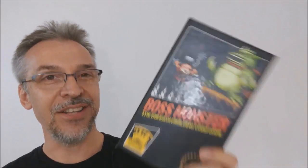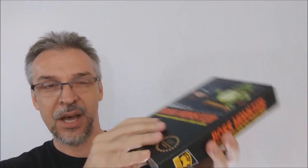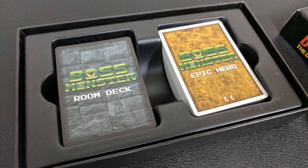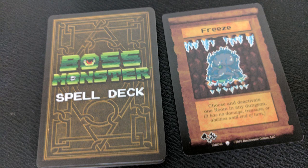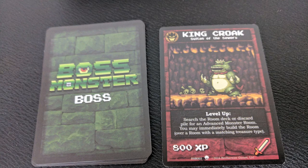What comes in the box? You're going to get a nice hard-shelled box. Inside you're going to get cards — it's a completely card-based game. There's no board, no dice, no chips, no tokens. It's all done with cards. So it's 155 game cards: you're going to get eight boss cards, 75 room building cards, 31 spell cards, 25 heroes, 16 epic heroes, and a 21-page rule book and a quick start guide.